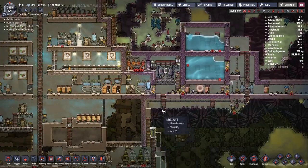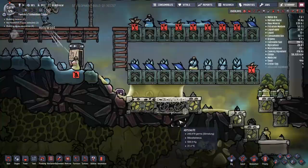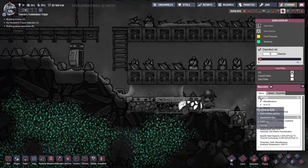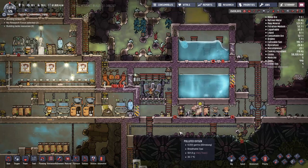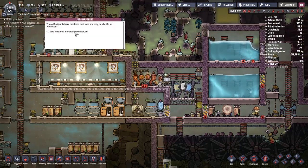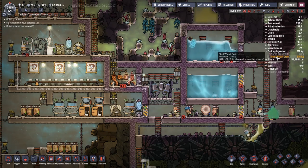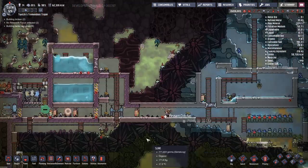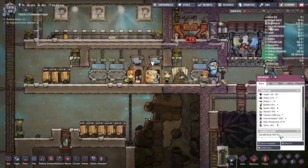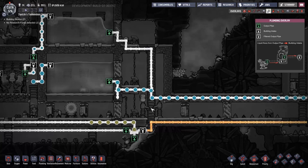My aim for today is to try and break my dependency on the hamster wheel. Some of you might know that the main way we've been producing power is to get the duplicants inside a little spinny wheel and use the power of the dynamo. I dislike this - we've got natural gas generators and batteries, so let's use power transformers to distribute energy and break the tyranny of the hamster wheel.